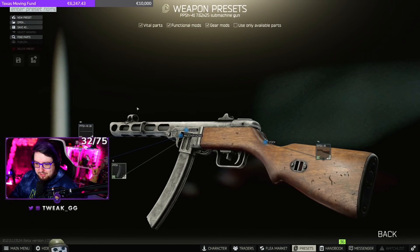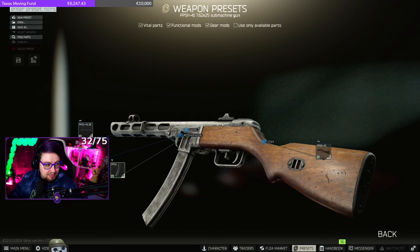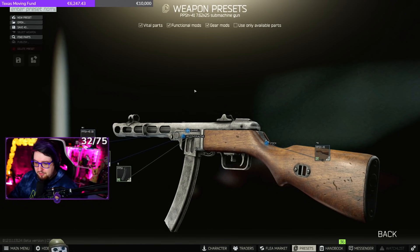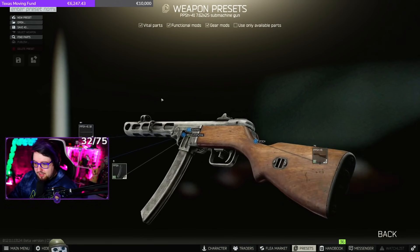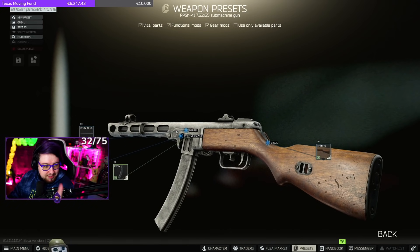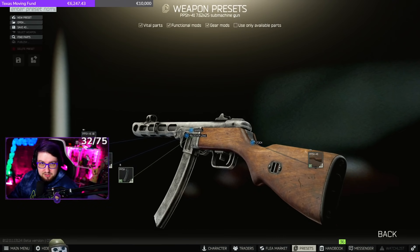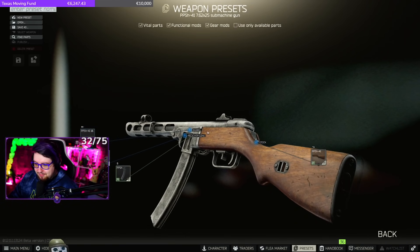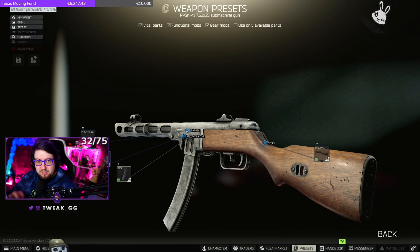Another gun everybody sleeps on - I never see anybody using it. I used it last wipe at end game to kill people during a viewer kit and it did insane damage, dropped people like nobody's business. The PPSH - dirt cheap, you get LRN ammo from Jaeger level 1, 35-round mags, crazy fire rate, little bit of recoil. Aim for the chest and it'll bounce up into their face, or shoot for their legs. One of the best things about this gun is you will always get it back in insurance - people 9 out of 10 times will leave it on the ground.